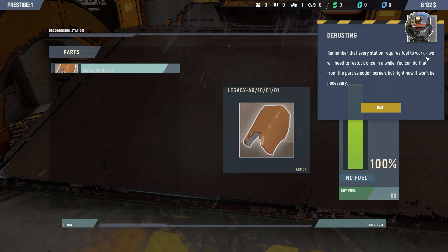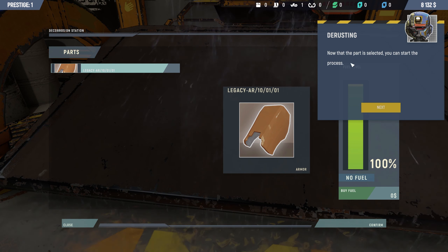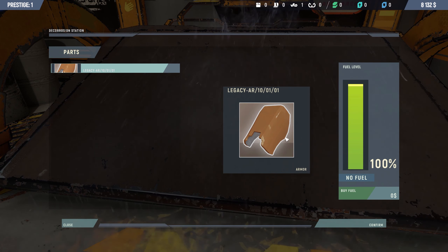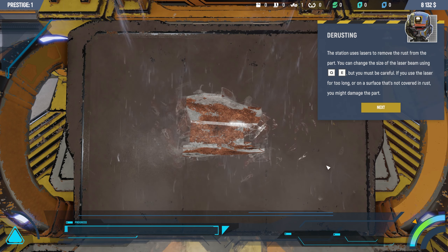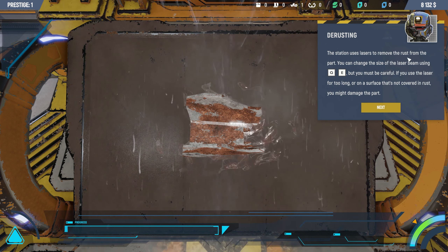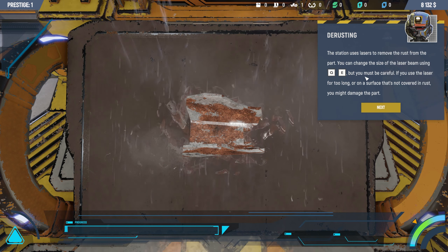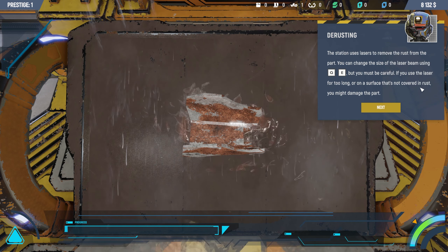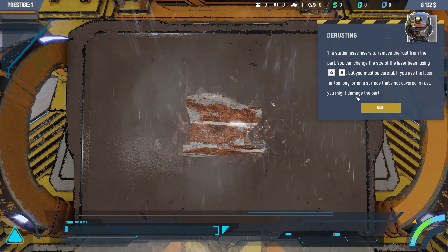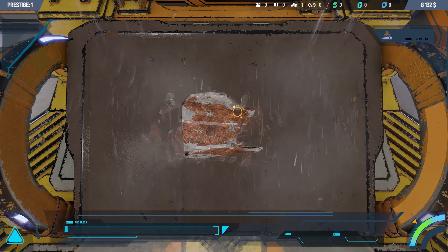Remember that every station requires fuel to work - we need to restock fuel once in a while. You can do this from the part selection screen, but right now it won't be necessary. So this is the part we got, this is our fuel. Confirm. The station uses lasers to remove rust from the part. You can change the size of the laser beam using Q and E, but you must be careful - if you use the laser for too long or on a surface not covered in rust, you might damage the part.